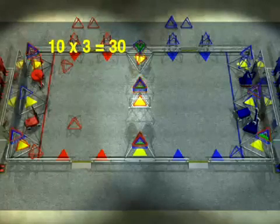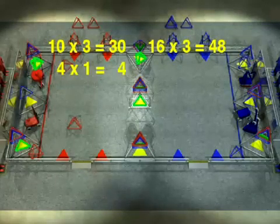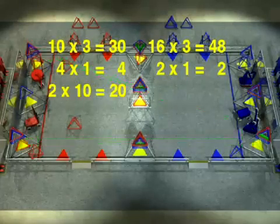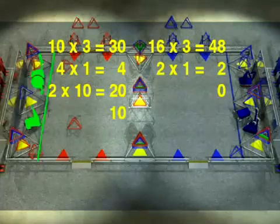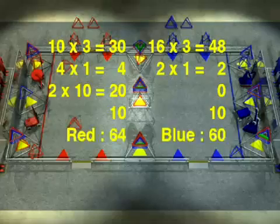Teams are awarded three points for each tetra placed on top of a goal, and one point for each tetra on the floor at the base of a goal. Each row of tetras placed on top of goals receives a ten-point bonus, and having all three robots behind the end zone line also receives a ten-point bonus. In this case, red wins 64 to 60.